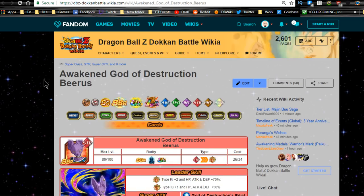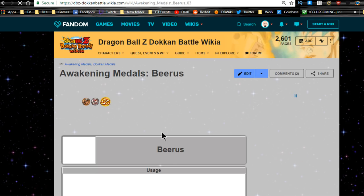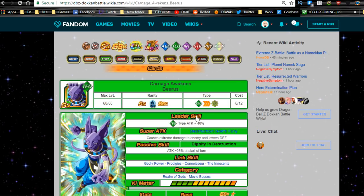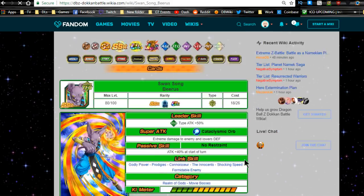One more thing: there is another semi-farmable SR Beerus available from banners. I kept all of mine for the other Beerus cards. If you're free-to-play and willing to grind, get three medals, Dokkan Awaken him to SSR, then Z-Awaken him to Ultra Rare. That way you get a 100% increase toward awakening the LR Beerus card - so if you're free-to-play, that's probably the best way to go about it.